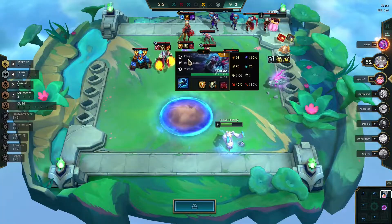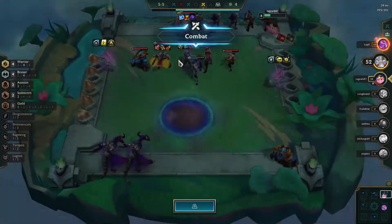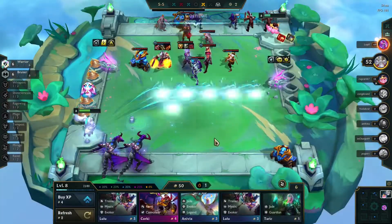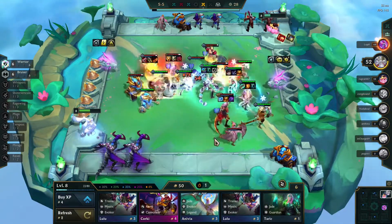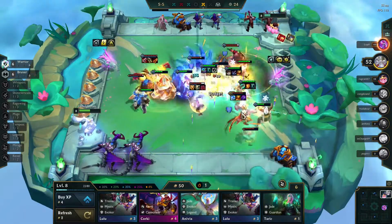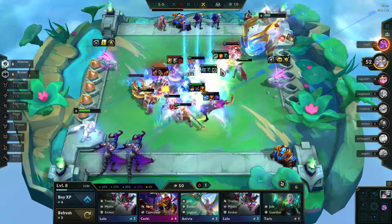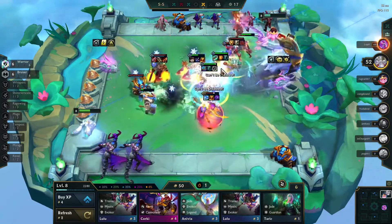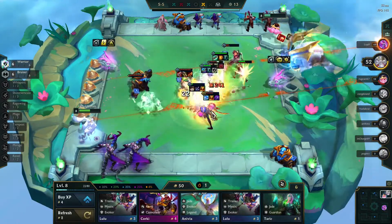This is a four warrior — it's a strong Yas, only level one though. And I can fight the Diana here, get rid of her fast. That was a weird change of target — maybe it's because I was stunned, I don't know.